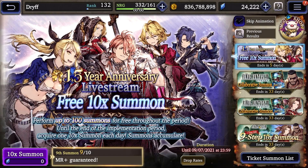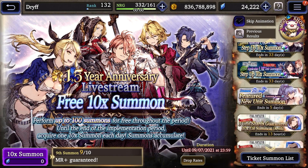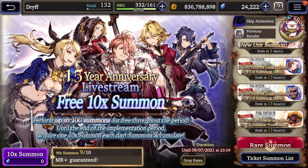Every single day make sure you go to your Summons and check the Gil summons — unit shards for Gil are always a good deal, especially if you're free-to-play. Anytime you're in between collaboration events, spend time on weekends farming Gil in the Gil chamber with unlimited farming. You want to farm Gil so you can pull on all of these Gil banners as they come around for new and limited time units.